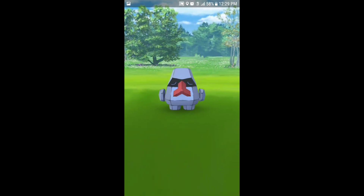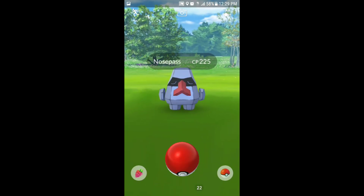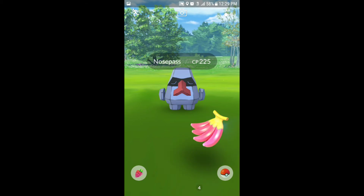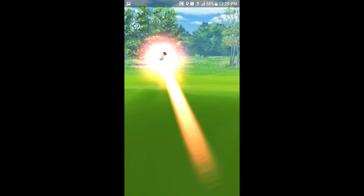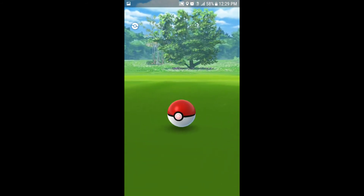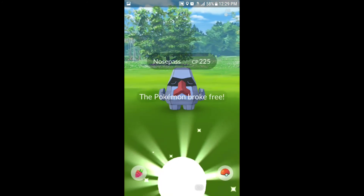And now we've got another new Pokemon — Nosepass at 225 CP. It just did its little dodge. Of course I have no Pinap berries. Going to try and catch it with a Nanab berry to slow it down since it's dodging around. Rebecca's just ran away — that could have been a new Pokedex entry.